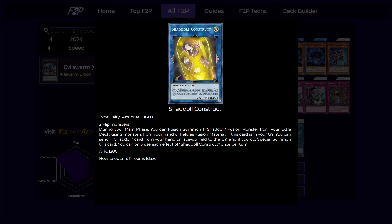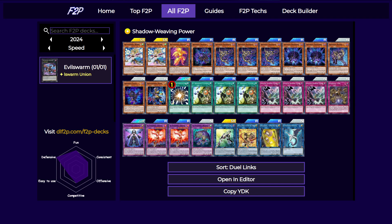Finally is the regular Shaddoll Construct without the El. This needs two Flip monsters as material, so you can't use the fusion monsters. During your main phase, you can fusion summon a Shaddoll fusion monster using cards from your hand or field, so you don't even need the fusion spell if you can make this card. If this card is in your graveyard, you can send a Shaddoll card from your hand or face-up field to the graveyard and special summon it back. The problem is that you can't easily make this card since you need two Flip monsters, but if you can, it's quite useful because it allows you to fusion summon and it's a Light monster, so it works well with El Shaddoll Construct.